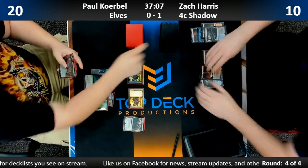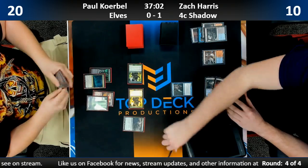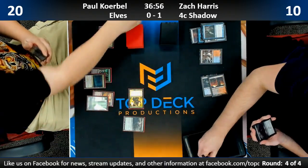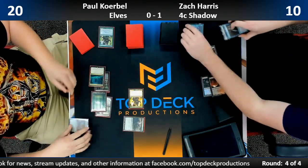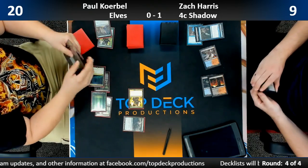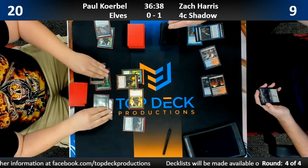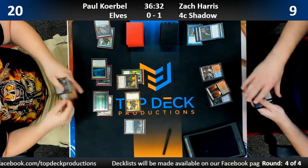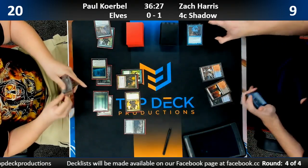Here's a Snapcaster Mage — he's flashing back something, probably Opt. Interesting, considering Zach has Engineered Explosives in hand — it's clunky to spend four mana. Paul takes advantage of the shields being down as Zach flashes back Opt. He sees Arch Druid and a Visionary — that's pretty good. Collected Company — that also seems pretty good. There's a removal spell, maybe a Chord effect.